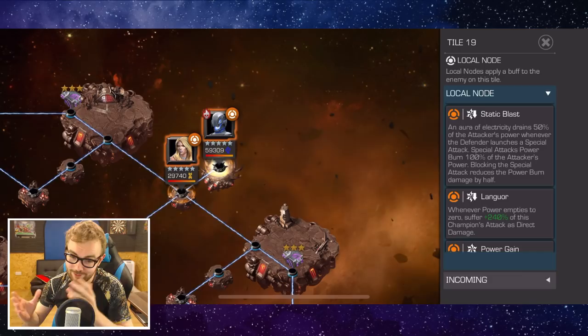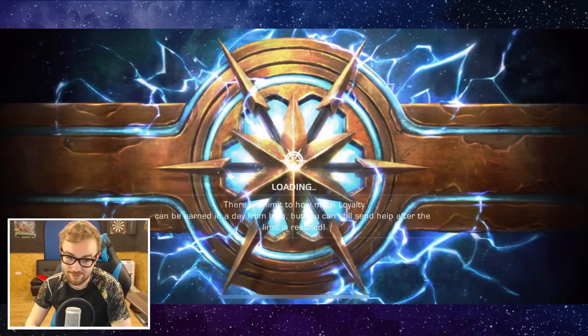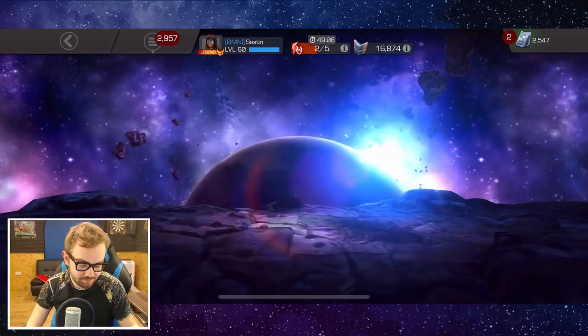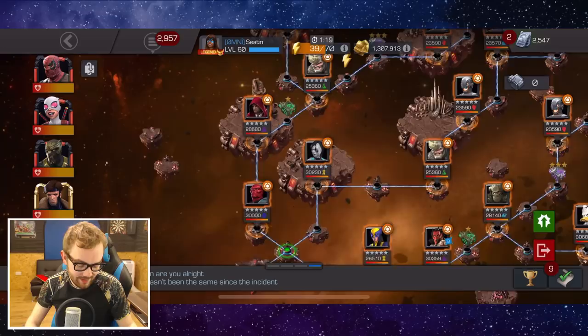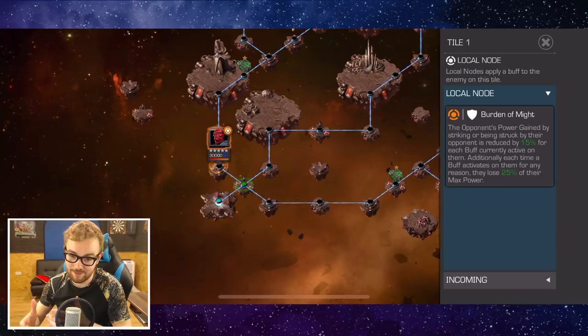The second quest is very easy to deal with in terms of fights, though you don't have the cheese here. The easiest path by far is the Burden of Might path, which essentially does nothing apart from draining a little bit of your power when you generate buffs or dash back. So you've got Red Skull — bait the special one, win the video game. Hood — bait the special one, win the video game. Rhino — bait the special one, win the video game.